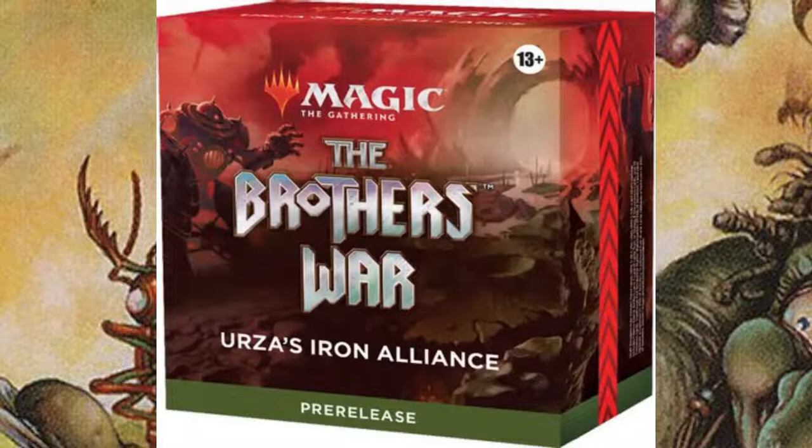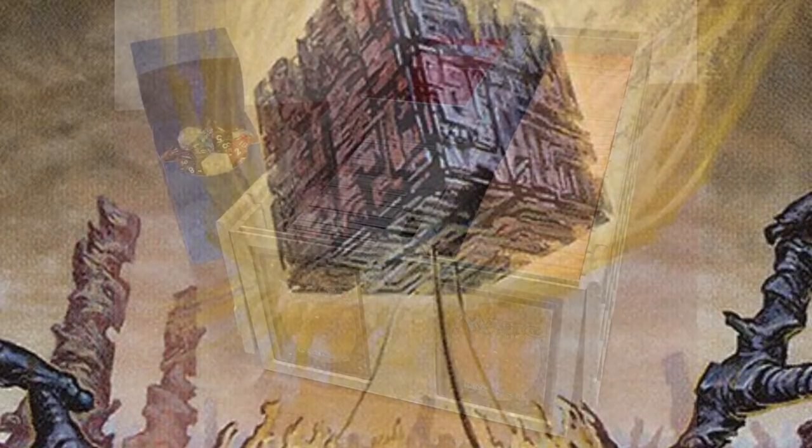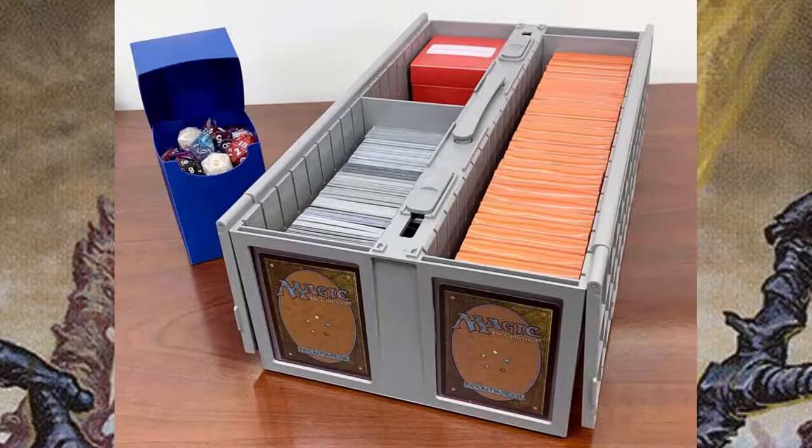The last limited format I want to talk about is cube. Cube is a little different — it's where you essentially design your own set. You curate a list of around 360 cards, shuffle that up, divide them into 15-card packs, and draft them. Cubes are really fun projects and can have a lot of cool themes. It's not usually played at stores, more like somebody has a cube and friends get together. If nobody you know has one, maybe you should build one.